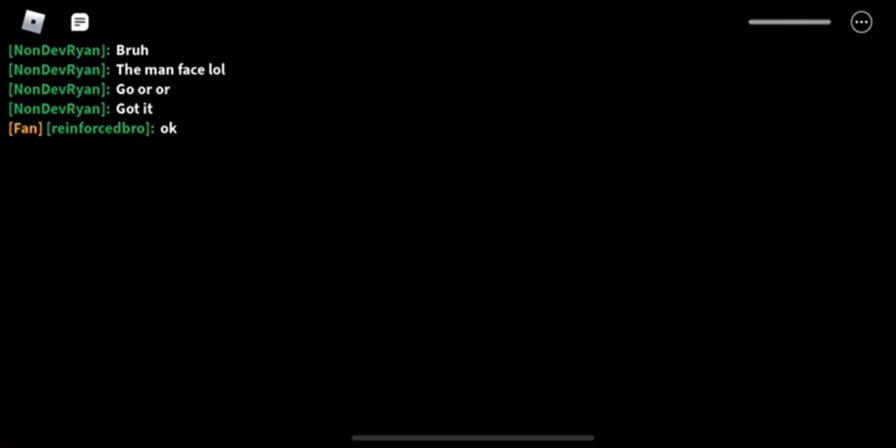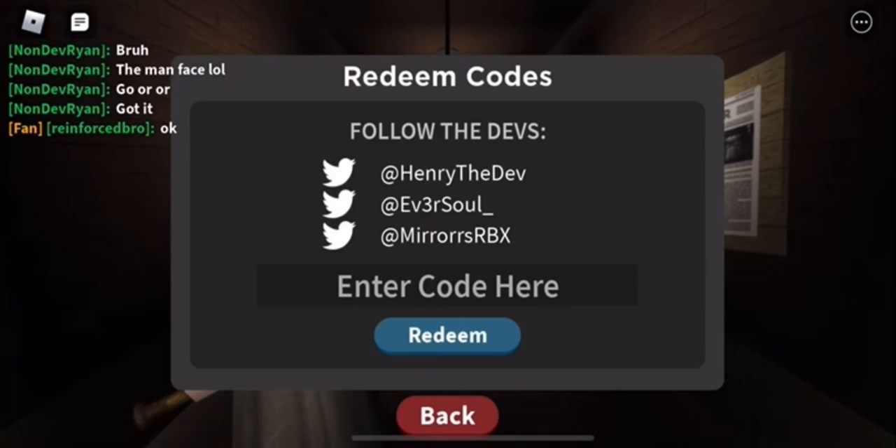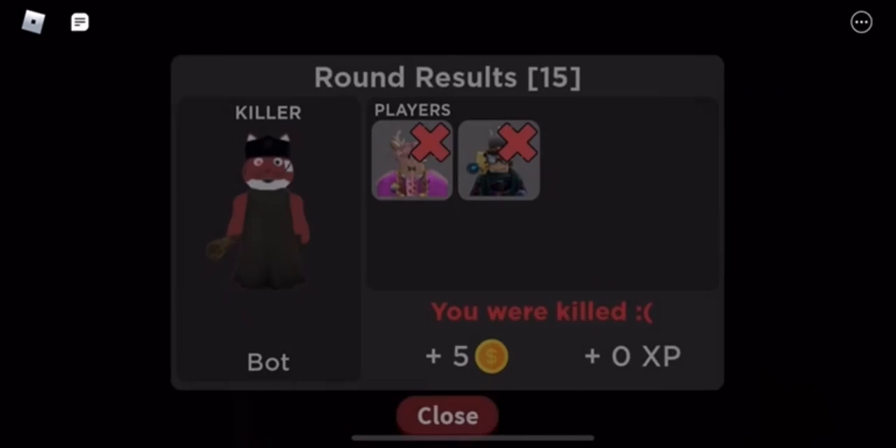Once you're back at the home screen, go to the small Twitter icon and click on it. Then copy and paste your code into it, press redeem, and it will say code accepted.